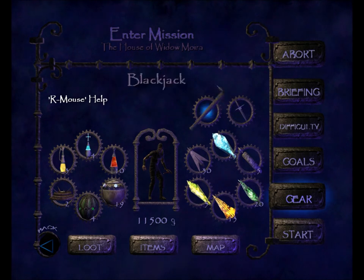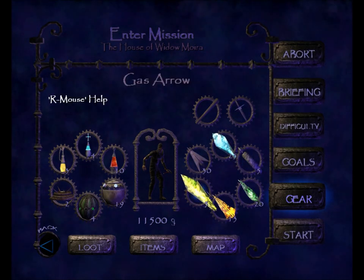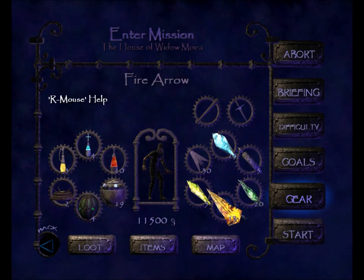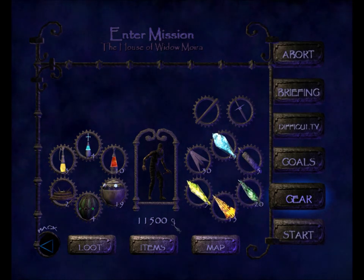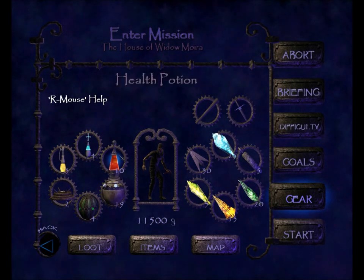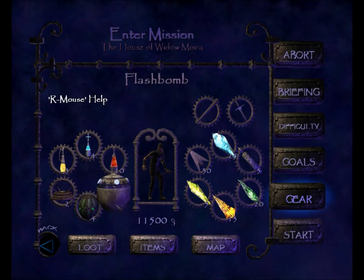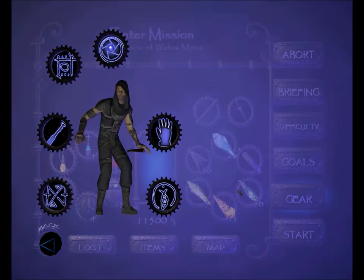At the end of day three going into this mission, here's our gear: Blackjack, dagger, 25 water arrows, 30 broadhead arrows, 5 noisemaker arrows, 5 gas arrows, 20 moss arrows, 13 fire arrows, 11,500 gold, 4 holy waters, 3 oil flasks, 10 health potions, 2 explosive mines, 4 gas bombs, and 19 flash bombs.